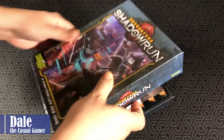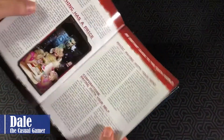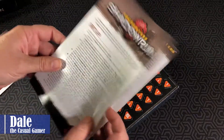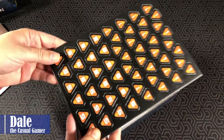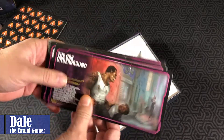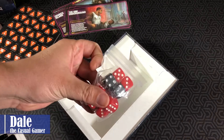Take a quick peek inside. You've got a guide to the sixth world which will introduce you to the world of Shadowrun and what's going on, a setup guide and rule book, a bunch of counters that'll be our money for the game, our display cards, and then a bunch of cards for us to use and dice.